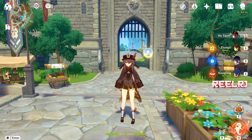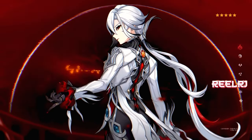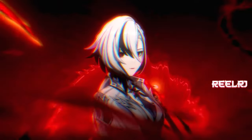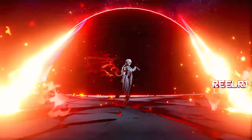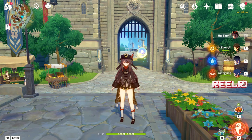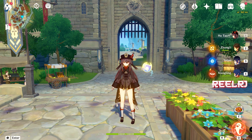Hello guys, welcome to my new Genshin Impact video. In this video we're going to talk about the top five best weapons for the new pyro character Arlachino. Arlachino is based on attack percentage as well as HP percentage. Her kit is a little similar to Hu Tao's kit — the more HP she has, the more attack she gets, and when HP drops lower, the attack multiplier goes 2x or 3x.